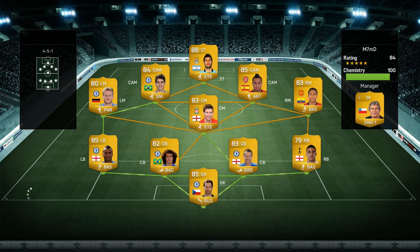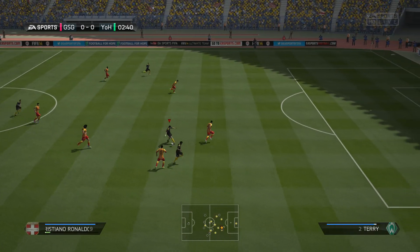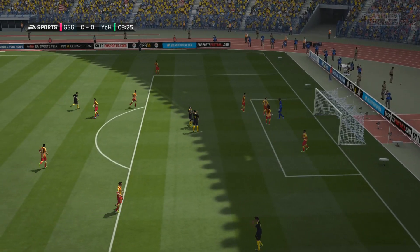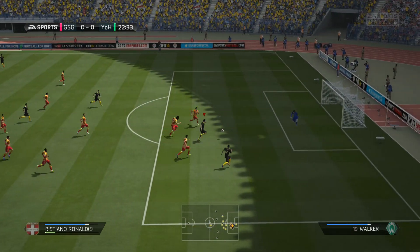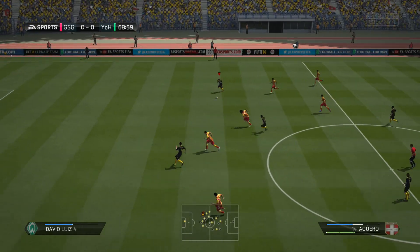He was in a 4-5-1 formation and also had Aguero up top. He played two minutes in — Ronaldo plays Neymar through and I decided to try the chip to the far corner, but a nice little save from Peter Cech. We continue to the 22nd minute — Neymar on the ball, a few skill moves, played through to Ronaldo who tried to get a shot in, but we got too close to the keeper and he saved it.